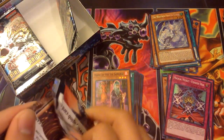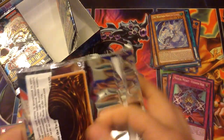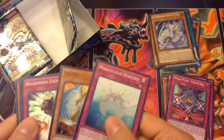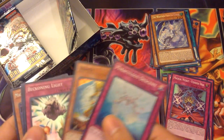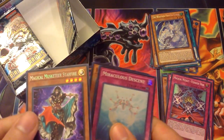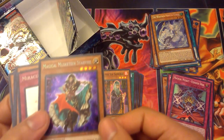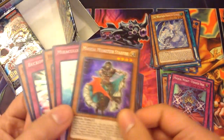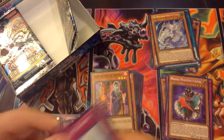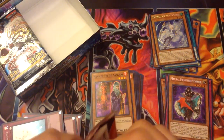Scrap Iron Scarecrow, Honest, Beckoning Light, Hand of the Six, and we got Weather Painter Cloud — another one. I needed him. I might have to get another box of Battle of Legend: Light's Revenge. Miraculous Descent, Honest, Beckoning Light, Hand of the Six — and Hand of the Six is okay.